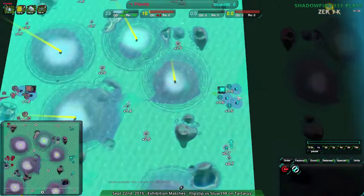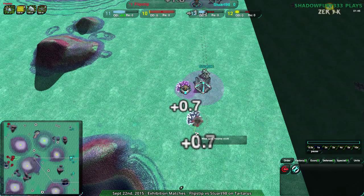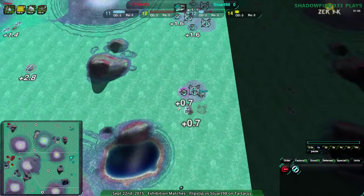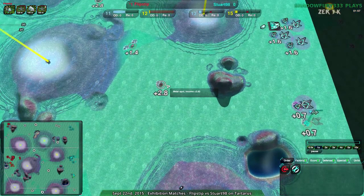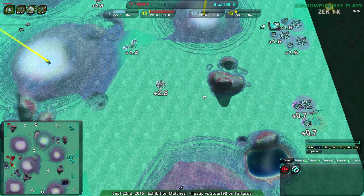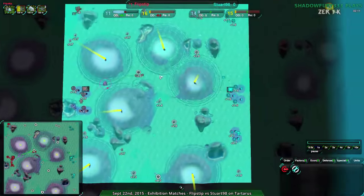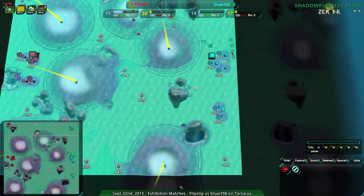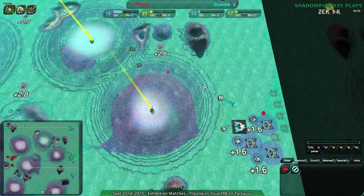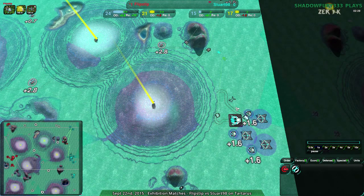Flipstep does have radar; Stuart does not. Stuart has no idea that Flipstep is going to the north. Stuart is actually going for... F4 is a thing. Hit F4 whenever you start the game so you know what metal extractors are worth taking — because plus 0.7 is a waste of time. Go for this plus 2.8: four times the value for the cost of one metal extractor. Or even the 1.4 in the center — it's two for one. This plus 0.7 is really only handy at the very end stages of the raider phase before you consolidate.